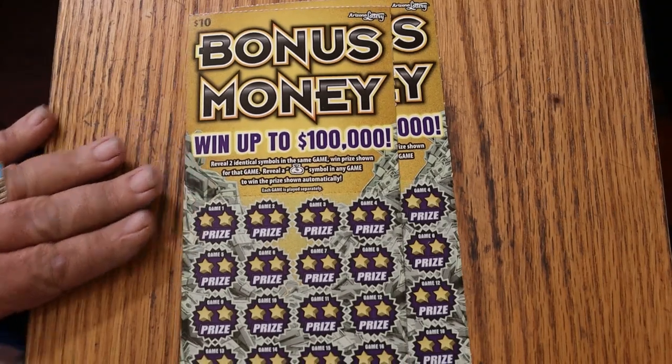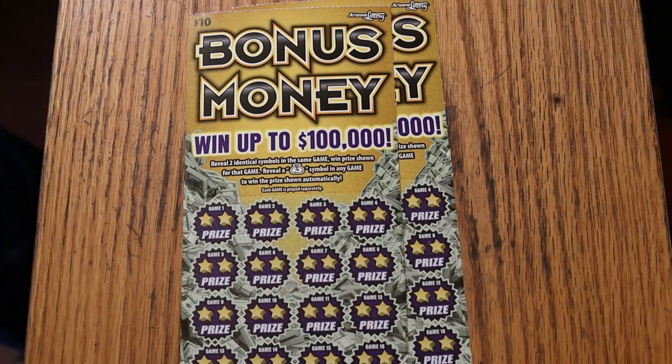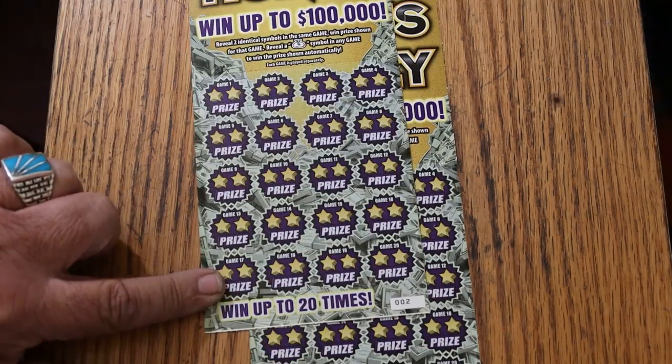Anyway, we're gonna get started — gonna start with the low boys first. At least they're low boys to me. Bonus Money — it's a symbol game, no numbers. Reveal two identical symbols in the game, win the prize. Get the money bag similar to any game, win the prize shown automatically, and it is possible to get a manual win on this thing.